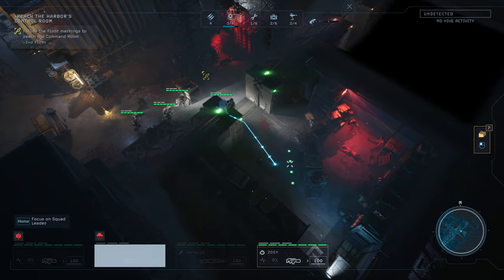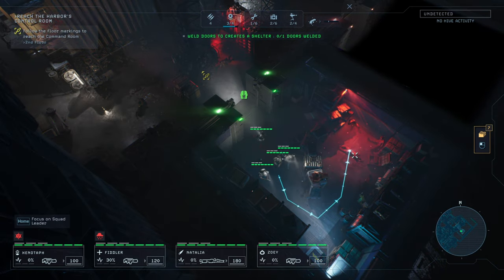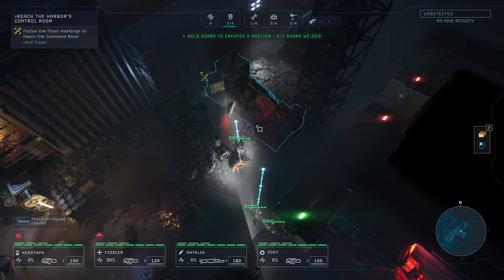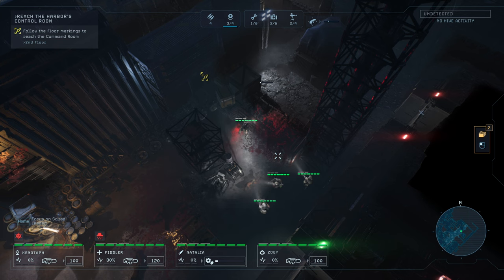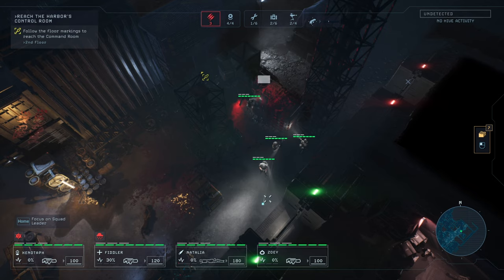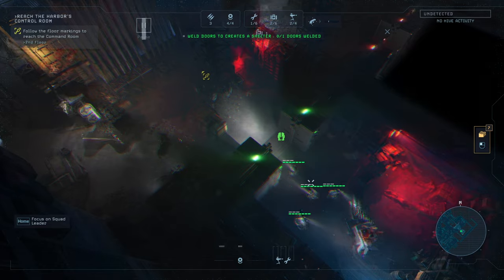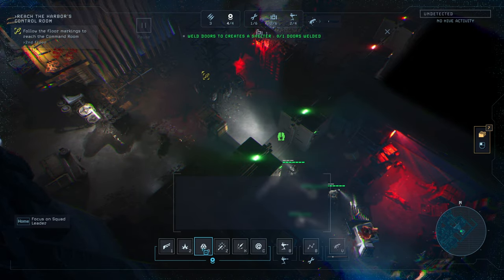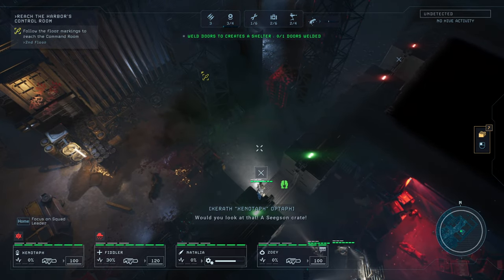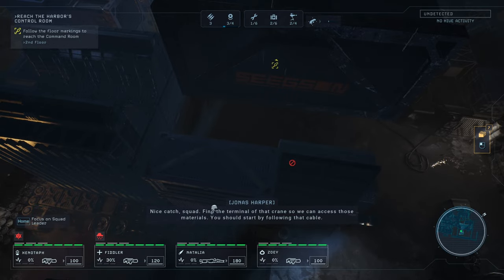Move on, double time. Nothing really in here. We don't want to overcharge that, but we would like to trade ammunition to explode that. Get down, it's gonna blow! I think we do have mines for the first time so might as well plant them. Would you look at that — a Seekson crate. Nice catch squad. Find the terminal of that crate so we can access those materials — you should start by following that cable.